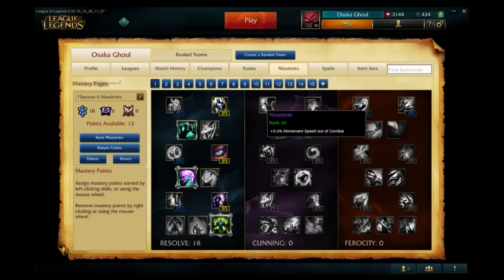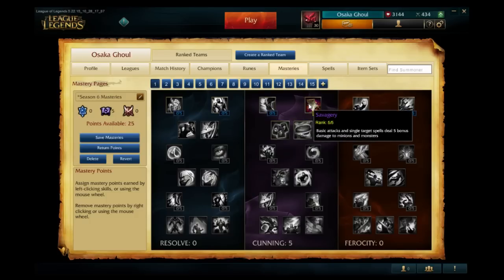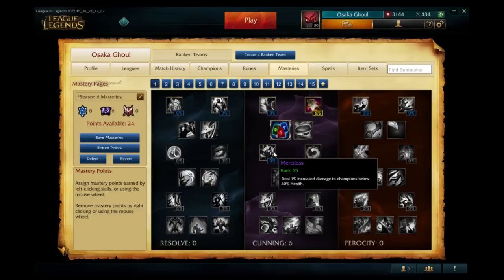Jumping into Cunning: Wanderer increases movement speed by three percent when out of combat. Savagery is a jungle mastery where basic attacks and single-target spells deal five bonus damage to minions and monsters. Secret Stash increases potion duration by 10%, and remember mana potions don't exist in Season 6 anymore — potions now turn into biscuits. Runic Affinity is an old utility mastery that increases buff duration by 15%. Merciless, which used to be an offensive mastery, is now in Cunning, increasing damage dealt to champions below 40% health.